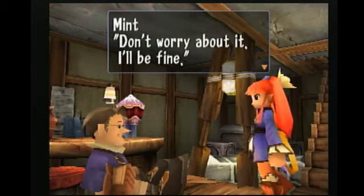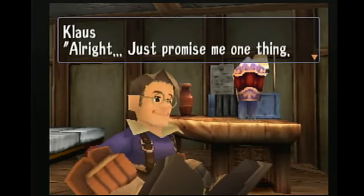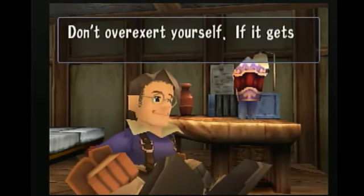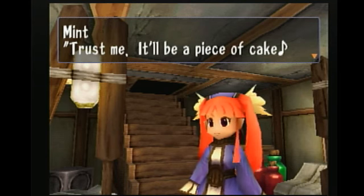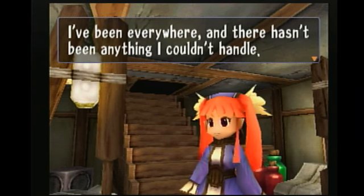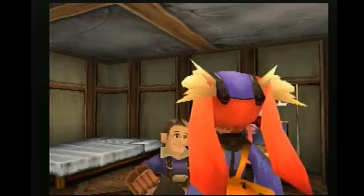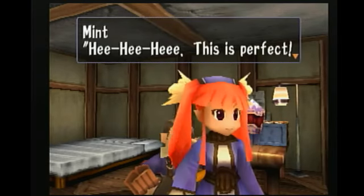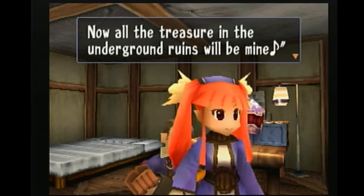Don't worry about it, I'll be fine. Alright, just promise me one thing — don't overexert yourself. If it gets tough, just come back, okay? Trust me, it'll be a piece of cake. I've been everywhere — there hasn't been anything I couldn't handle. Alright, I'm going to get going now. Hee hee hee, this is perfect — now all the treasure in the underground ruins will be mine. What is it, Mint? Are you plotting something?